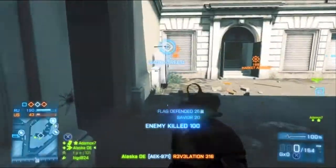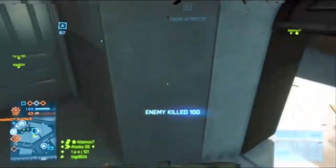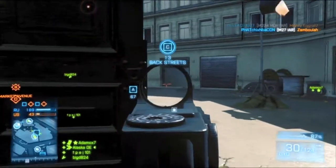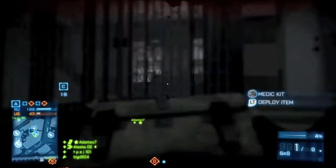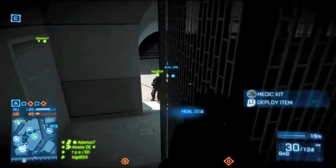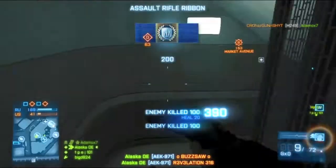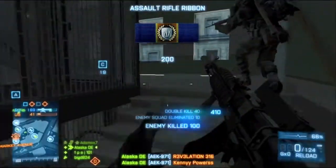Ladies and gentlemen, welcome home. This is Alaska DE here once again, bringing you another episode of Understanding Spawns, probably one of my favorite series I have going. We are on Sin Crossing, going over the C flag. I published the B flag video a while ago, and the A flag video is hosted on Pixel only — I will provide links to those in the description.